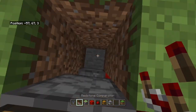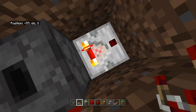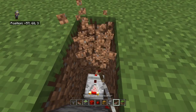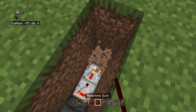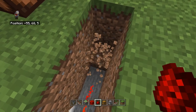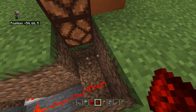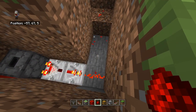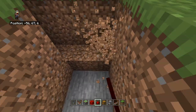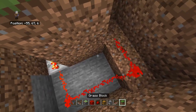Place a comparator going out of the dropper, then place a repeater next to it, and run redstone looping all the way around until you reach a point where you need to go one block up. Note: go one extra block out this way — that extra block is important.